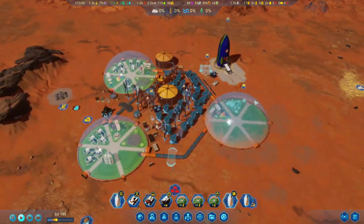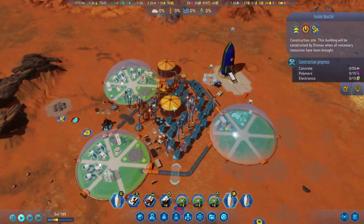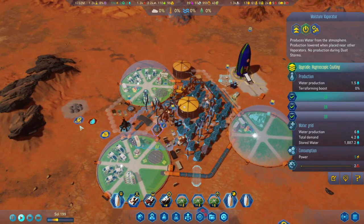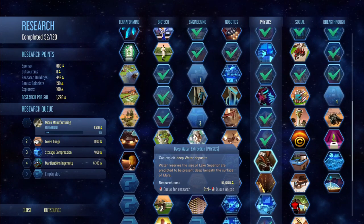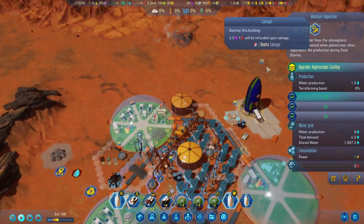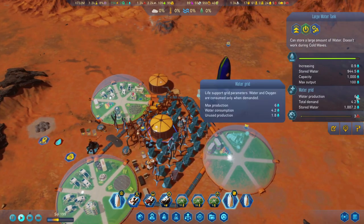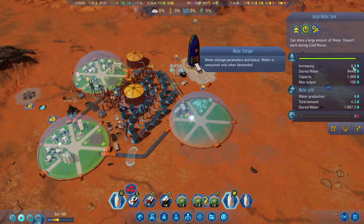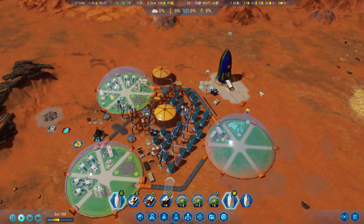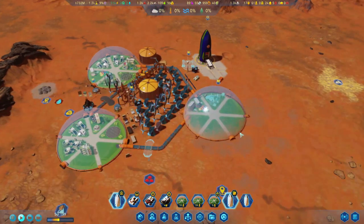Power is not going to be a problem — we have a nuclear fusion station on standby, ready to build as soon as we feel like it. Water-wise, we should give up deep water extraction, because once these moisture vaporators aren't enough we can build one over here. Right now we're barely managing, and I don't think we'll be able to support another dome, but if we leave it at three for now we should be okay.